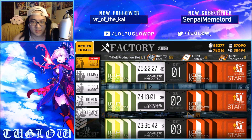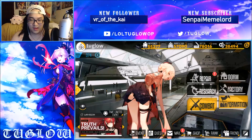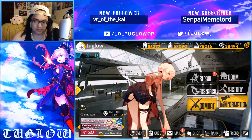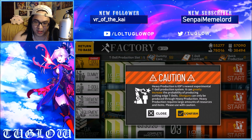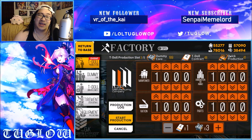Ladies and gentlemen of the YouTube lanes, it's your boy Tuglow, and today we have the heavy rate-up production. As you can see right here, we do have that T-Doll heavy rate-up production. This is going to be the best time to grab shotgun units — this is the only way to grab shotgun units, to my knowledge. You have to use T-Doll contracts and dummy cores, and I believe it's 10 quick productions to get it immediately, so that's a little unfortunate.